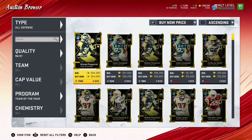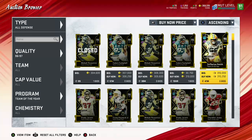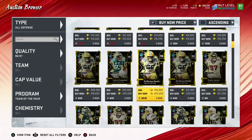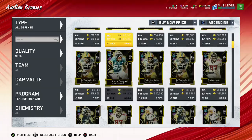The cheapest one is 304,000 for a Minka Fitzpatrick, as the first option. Then you've got Kaleas Campbell and Zedarius Smith. Now, once you start pulling a Grady Jarrett and up, that's when you're pretty much starting to make coins. The Minka Fitzpatrick and Kaleas Campbell — as you can see, one just sold, so now it's 309 for a Minka. These ones will probably be more of a break-even.